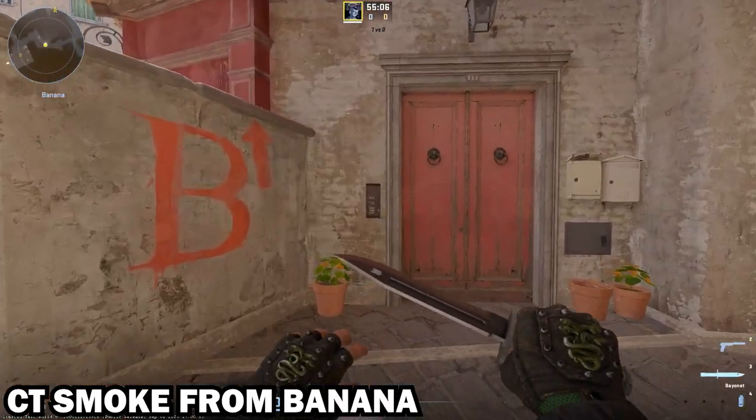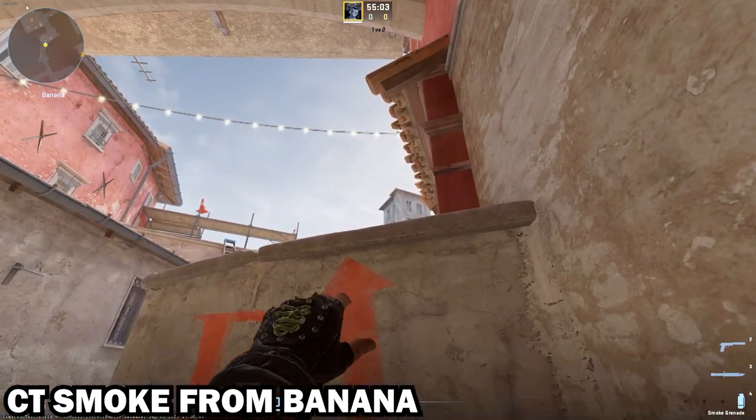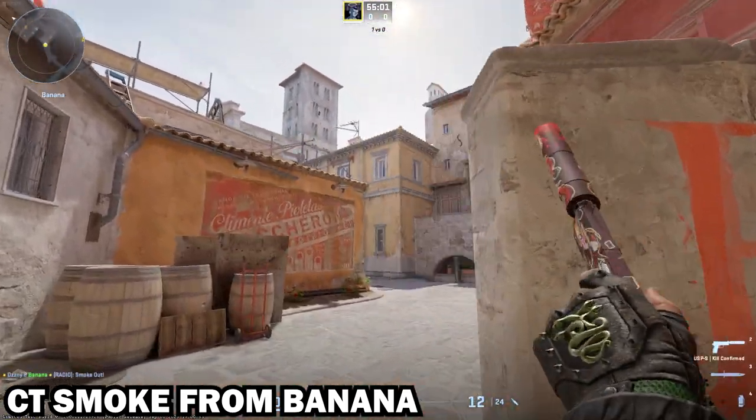The second one smokes CT from banana and this one is actually pretty easy. You just have to line it up with the edge of the building.